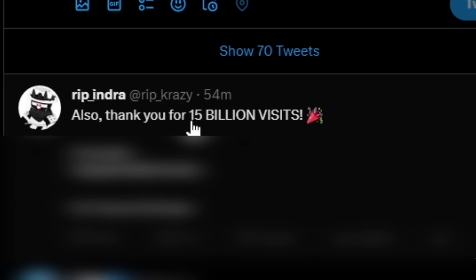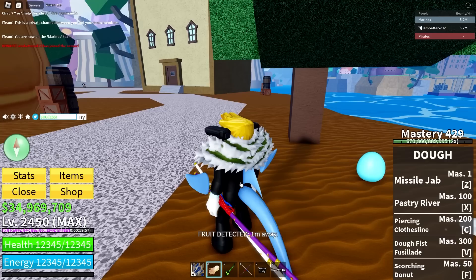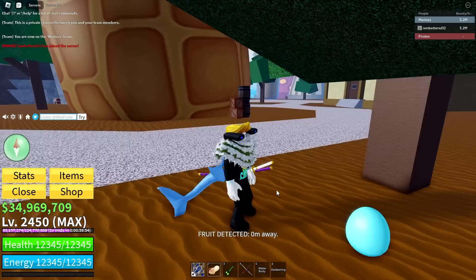Also, Rip Indra tweeted something like an hour ago. Use code blah blah blah for one hour of double XP. But I don't need double XP - I'm max level already. Let me use that - it worked. One hour of useless double XP.